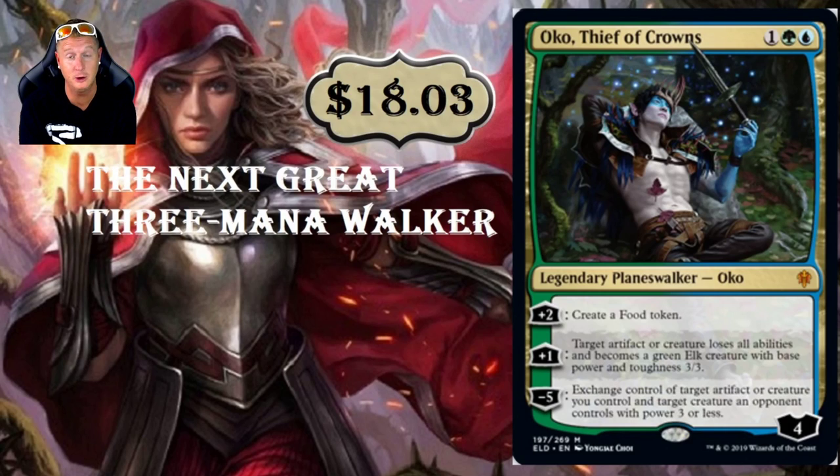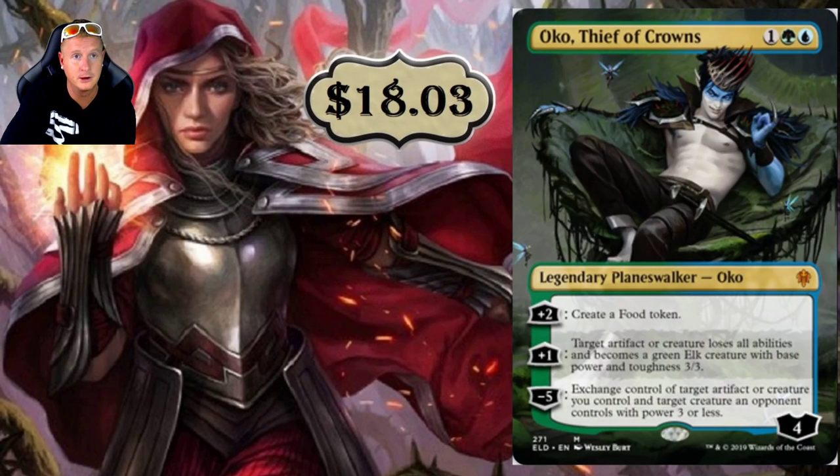Oko, Thief of Crowns — a three-drop. This card is going to be all over the place: the next great three-mana Planeswalker. He creates a food token for plus two. His other plus one targets an artifact or creature, which loses all abilities and becomes a green Elk with base 3/3. You're probably going to be using and abusing it for the food tokens. The minus five lets you exchange control of target artifact or creature you control and target creature an opponent controls with power three or less.